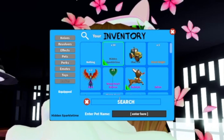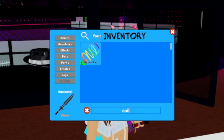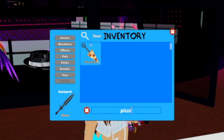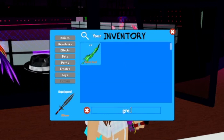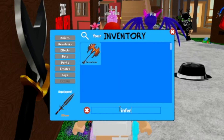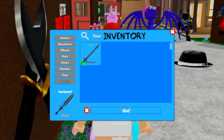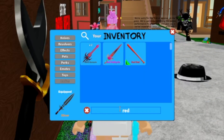In the pet section we got hidden sparkle time. Then we got the chroma coil. And then the return knife. Then we've got three pizza kunai. And then the honor sword. Then we got the green soul sword. Then we got the blue Luger in the revolver section. Then the infernal axe. The midnight scythe. Then the crimson trident. Then dragon's blaze. Then dark steel sword. Then the blood scythe. And the ghost scythe. Then we got red venom.